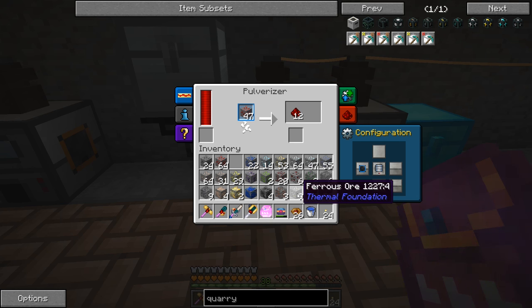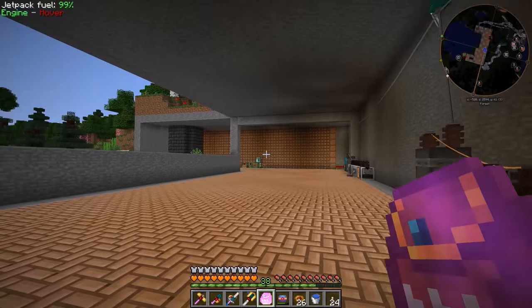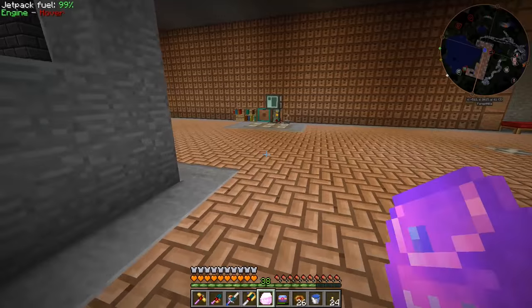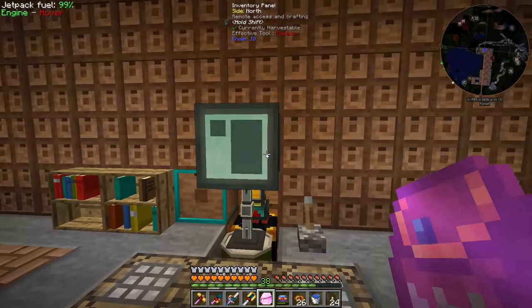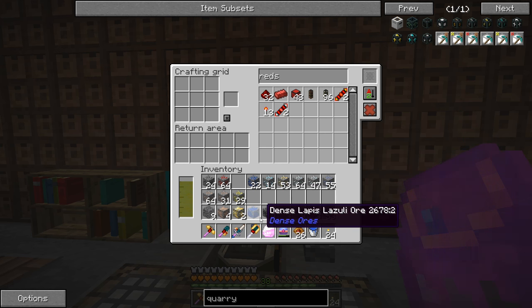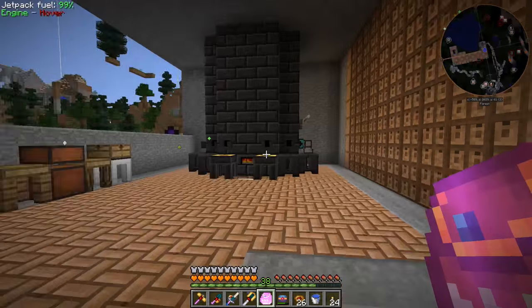That's definitely what we're looking for — cinnabar — so we can take ferrous ore, smelt it with the cinnabar in the induction smelter, and get shiny metal. I've turned all our shiny into enderium, but we're running out since I've been making tesseracts and other things. I also found one draconium ore, which is pretty rare to find in the overworld — that's awesome.